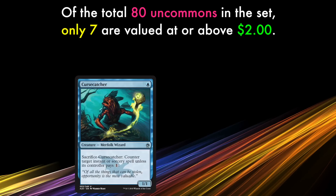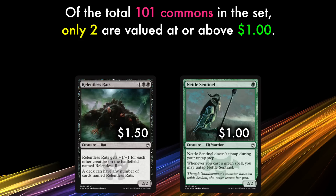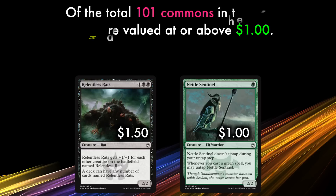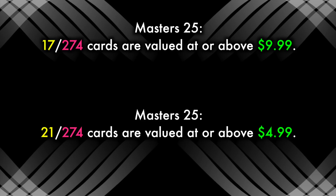At the uncommon level, the most valuable cards are Cursecatcher at $4.80 each and Street Wraith at $3.90. There are 5 more uncommon cards at or above $2 in value, meaning a total of 7 uncommon cards worth above $2 each. At the common level, 2 are worth $1 or more: Relentless Rats at $1.50 and Nettle Sentinel at $1. So looking at the entire set, out of a total of 274 cards, only 17 are worth the cost of the pack at $9.99 or more — 17 out of 274. If we lower that criteria to just half the cost of a pack at $4.99, only 21 cards in total are now included, which is a very minor increase for a very substantial cut.